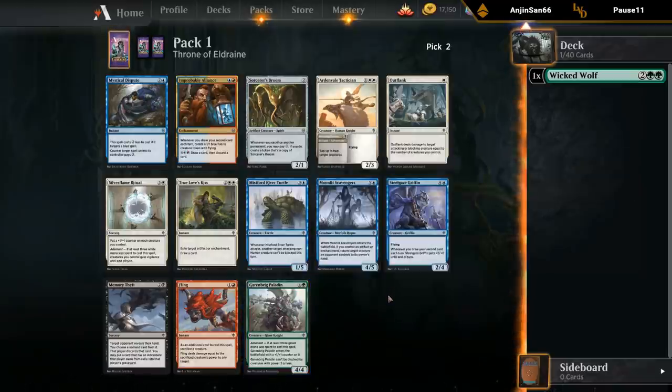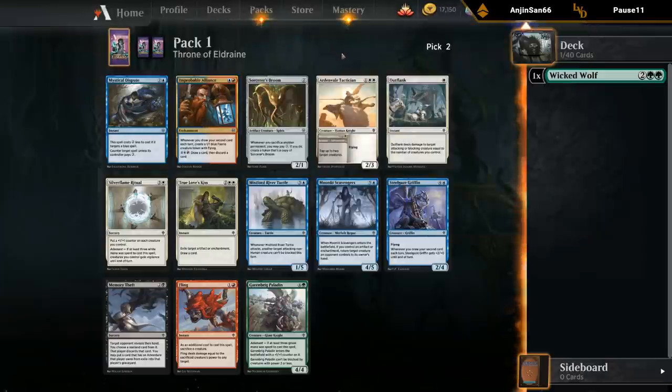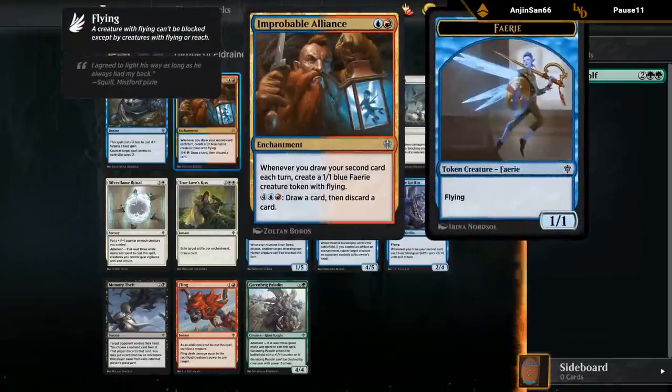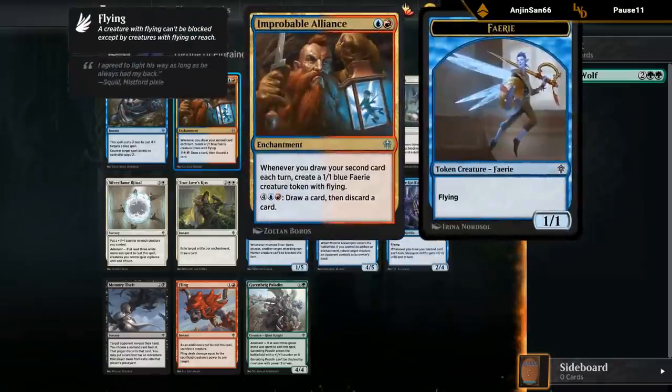The cards standing out most are the Improbable Alliance in case we can pivot into the blue-red draw-two deck. The Tactician seems like a pretty solid common in white. I don't know if I'm taking the Griffin over the Alliance this early in the draft since we can still make it work. There's no amazing green card, so I'm probably just going to take the Alliance and keep our options open.